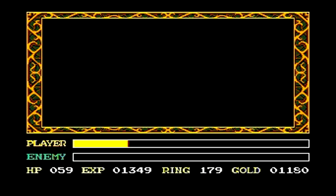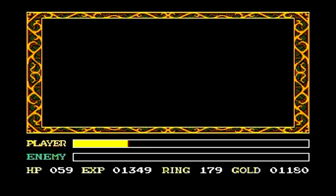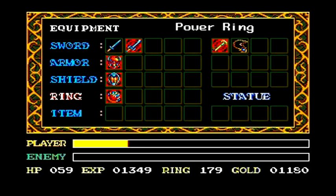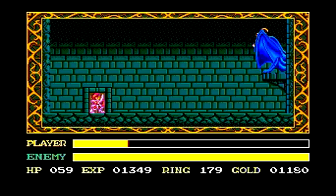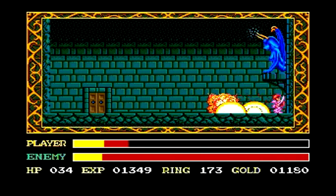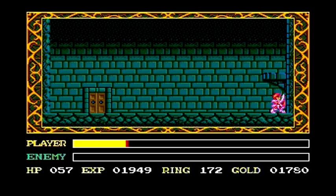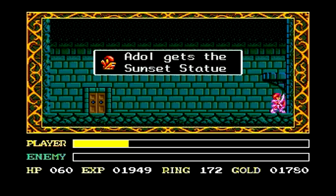Once you're done with that, head over to the right and head down the stairs — it's time for another boss battle. Equip the power ring before entering the door. Once inside, run all the way to the far right. Jump up and attack the enemy over and over again very quickly because it's going to kill you very fast, but with the power ring you should be able to drain his health rather quickly, gain your gold and health back, as well as get the first statue of the game, the Sunset Statue.